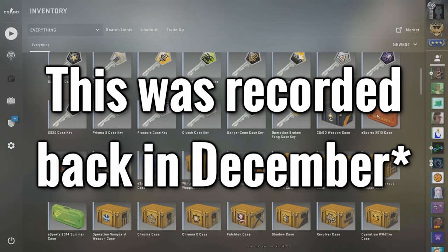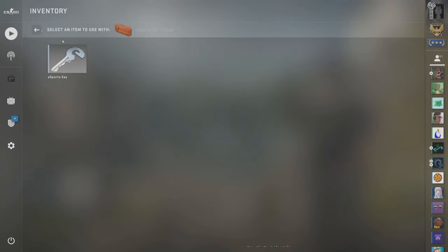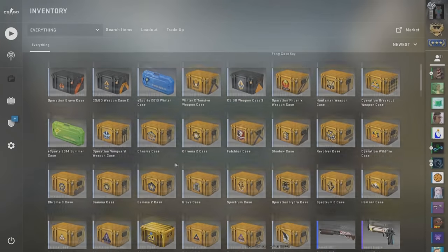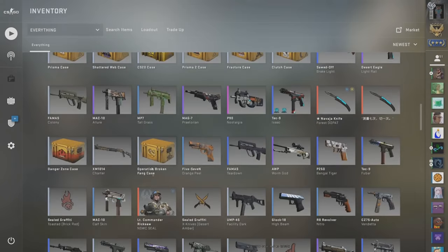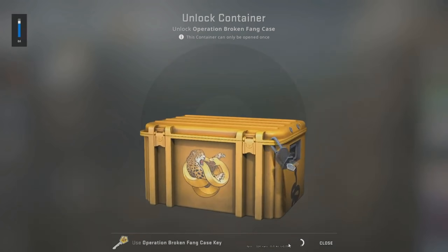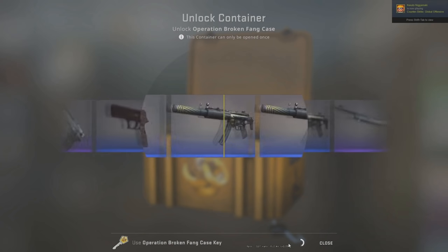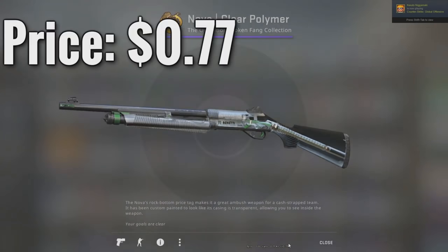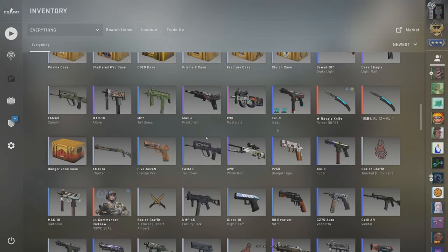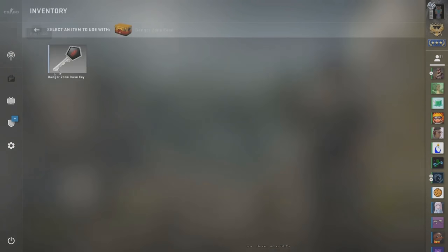The weapon case, the esports case, and the bravo case all cost about 25 bucks each. This case is like 25 bucks — it's gonna have a knife in it. We pulled a bunch off that one before. There are a lot of things going by. First case wasn't the best, so we're going to open the danger zone case and then just go down the line from there.